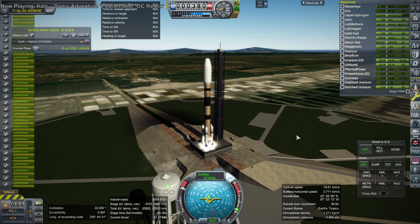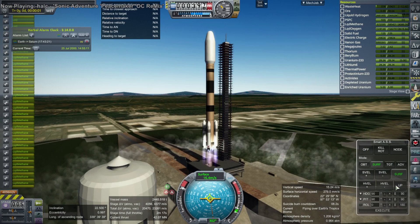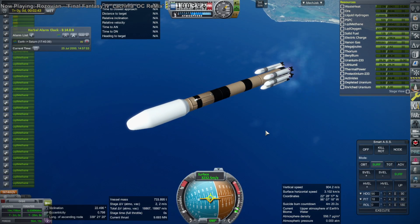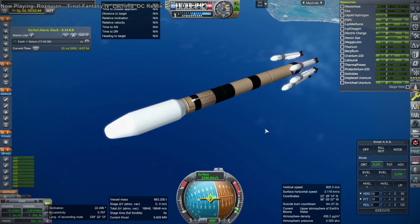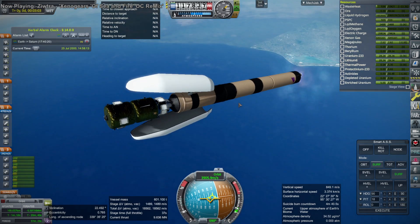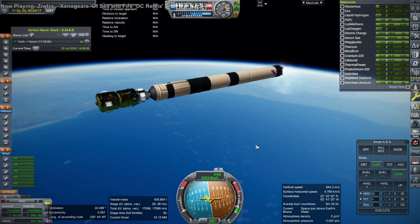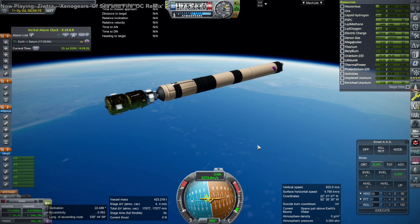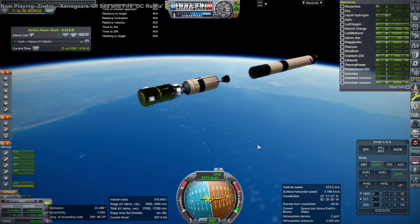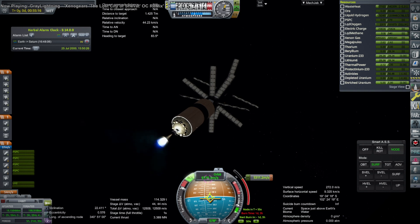I was hoping to get some delta-v out of the second stage to start us off toward Saturn before the ion engines did their thing, because ion engines take too long. The units have basically realistic thrust so they take many days to deliver their delta-v, and to make that work we need to time warp while using them — so they need to be configured for KSP Interstellar. There's persistent thrust but I've never gotten it to work right; KSP Interstellar is the only one I've gotten to work with ion engines during time warp.